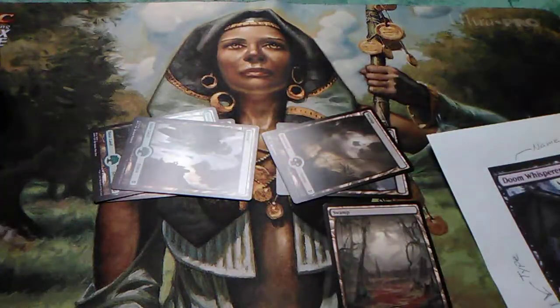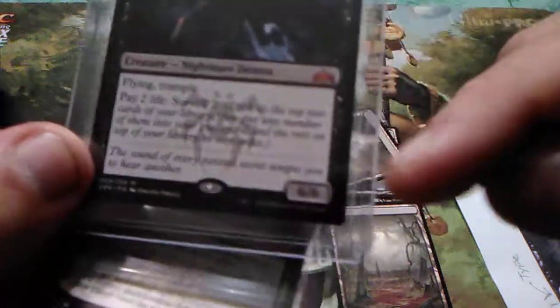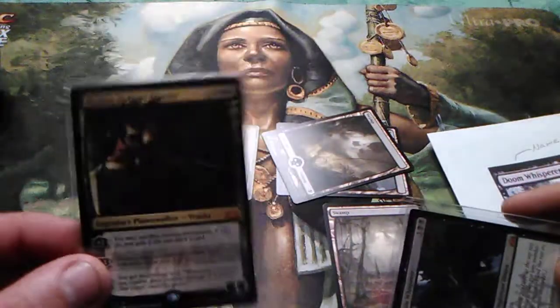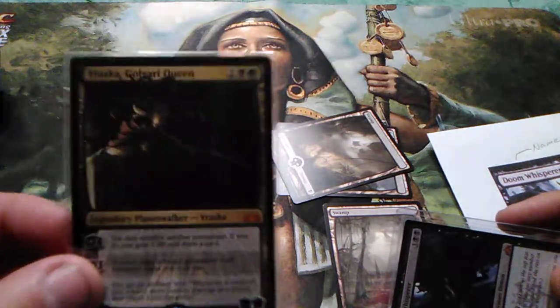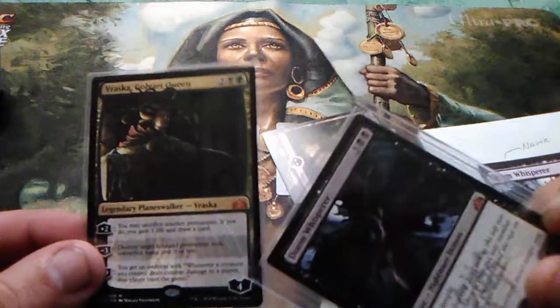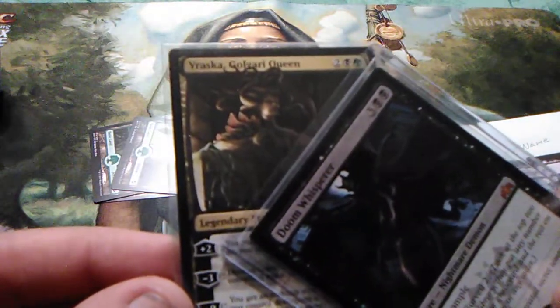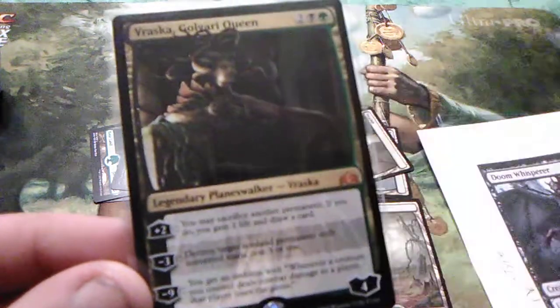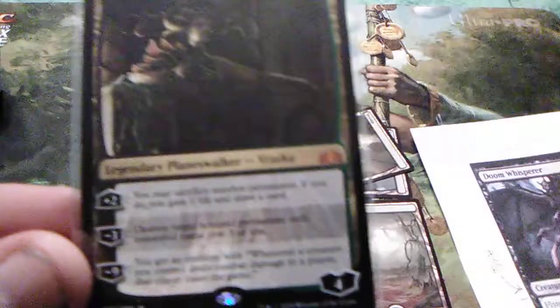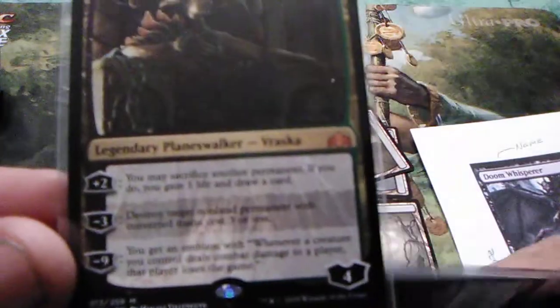Where a creature has power and toughness — power first, toughness second — a planeswalker has loyalty. Think of it like a mini-me, a little magical conjuring that's helping you out. Its loyalty starts at four. Typically, the first ability goes up, the second goes down, and the third — the ultimate ability — also goes down. You have to build up loyalty before using the ultimate, which can take three or more turns.